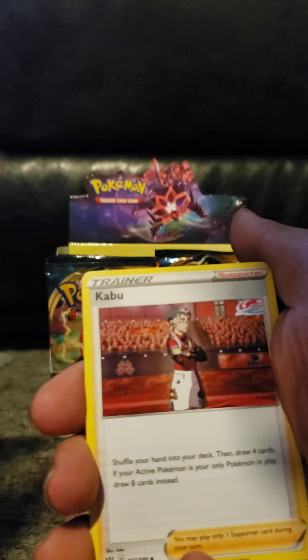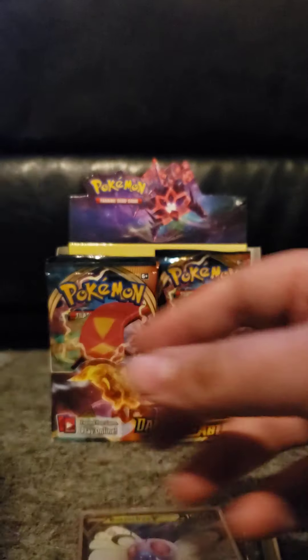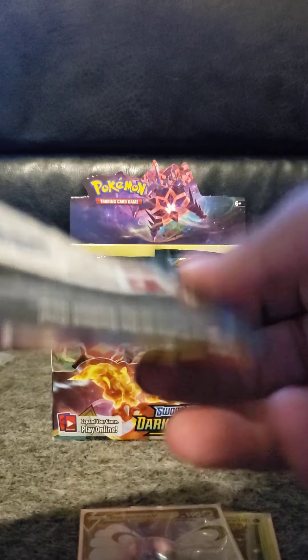Four from the back on this, the last pack of this third: fire energy, Gothita, Kabu, Turbo Patch, Galarian Darumaka, Larvitar, Nickit, Bounsweet, Snubbull, reverse Parasect, and a regular rare Klinklang. I didn't expect too much else out of this side of the box — after last part combined with this one, a couple hits, a couple holos maybe — that's all I figured this part would have.